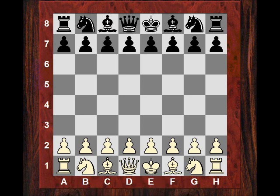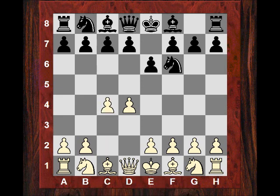I'll put the PGN in the description of the video. Suat Atalik is one of the leading Turkish Grandmasters and Gilles Sax is Hungarian. In this game Suat kicked off with d4 and we saw Nf6. After c4, the game headed into the Nimzo-Indian Defense.